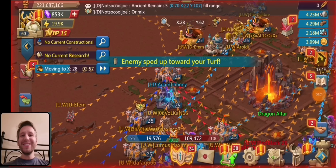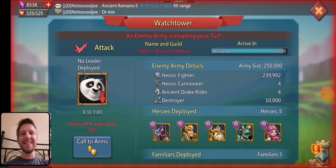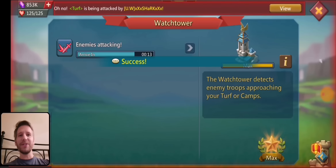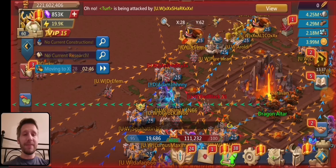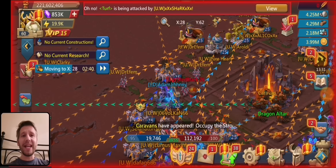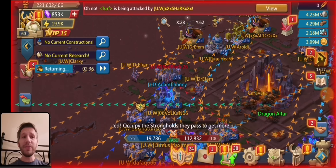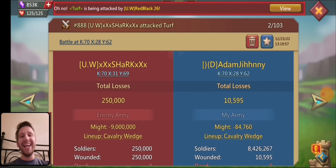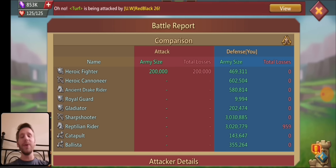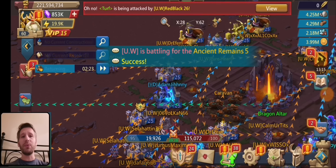Hey everyone, welcome back to my latest trapping video. Today I'll be showcasing some clips from the latest Dragon Arena on my solo trap. I am currently in the guild HD, going against UW. You probably recognize UW from some of my 11k hero trapping videos. I did have the 11k hero trapping UW for quite a while. I'm going to be taking a bunch of solo hits in today's video, plus a couple rallies.